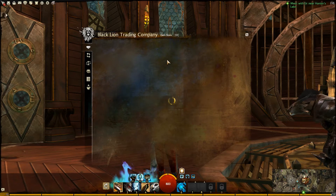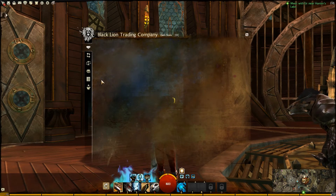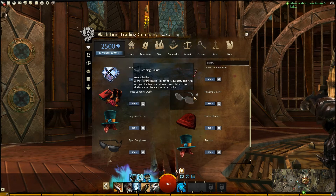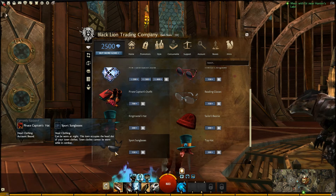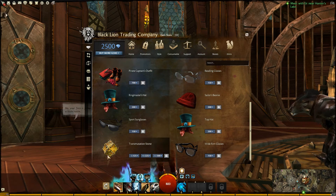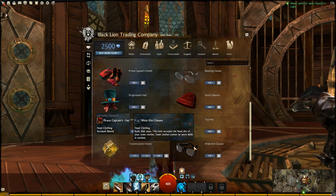It looks like the gem store is broken — why are you so beta? I'm going to stop recording and pick back up once the gem store comes back online. So we're back again. We have reading glasses, a ringmaster's hat, a sailor's beanie, sports sunglasses, a top hat, and a transmutation stone — this one is usable on items up to level 79. And some wide-brim glasses.